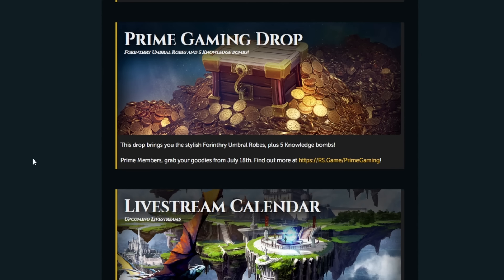The Prime Gaming drop brings the stylish Fort Forinthry Umbral Robes plus five Knowledge Bombs. These are probably just recolored versions of the Umbral Robes we've already had. It won't be available today — Prime Gaming drops are usually the next day — so grab your loot tomorrow and you'll get your Knowledge Bombs and Umbral Robes.